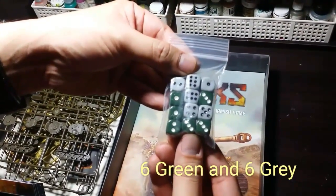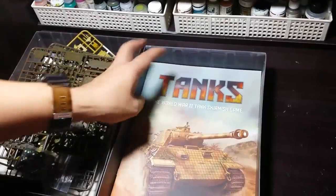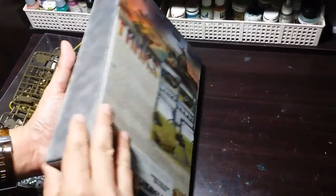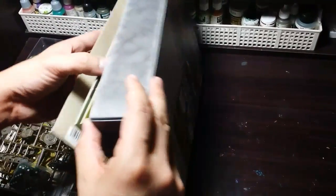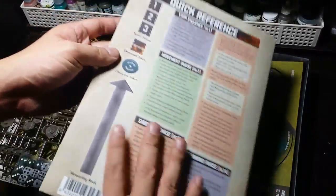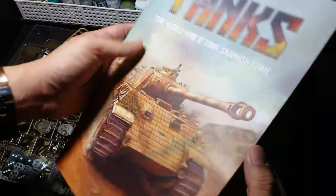Each side has a different color — green for the US side and gray for the German side. I would say this is very generous of this company to provide us with color-coded dice.